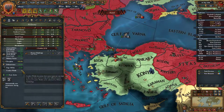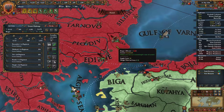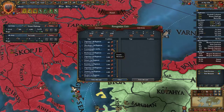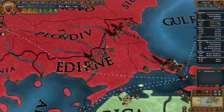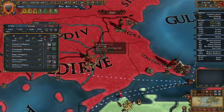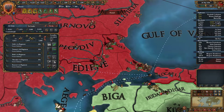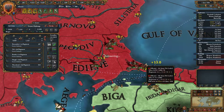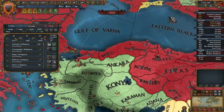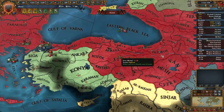Our combat width is 34. Let's make sure we have these regiments good to go. This stack has 29 infantry — we need one more to make a proper stack. We want 34 in the front row, then as much artillery as we can cram in the back line. There we go — this is 34 plus 20, so 54,000 men in this stack.